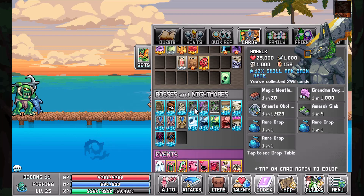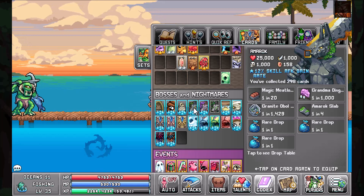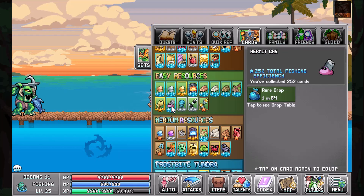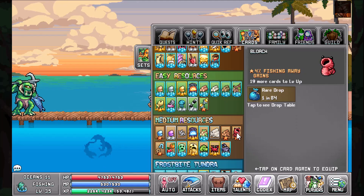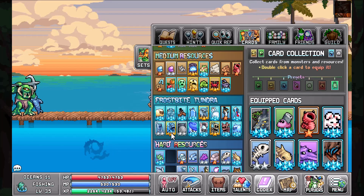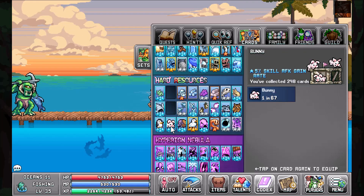For cards, as in all the other builds, you're going to look to get as many of the normal Amarok as you can for that 12% skill AFK gain rate. Then we're going to come up to the Hermit Can — at max level that's going to give you 25 total fishing efficiency. If you can get it higher than mine, you're going to look for the Bloach for a percent fishing AFK gain. Coming down from trapping, you're going to look to get the Bunny, which is another 5% skill AFK gain rate at max level.